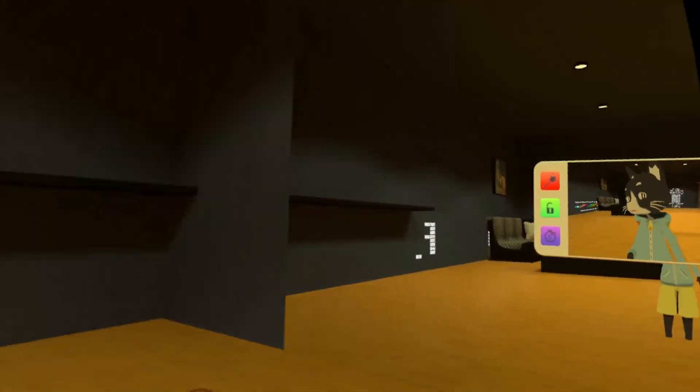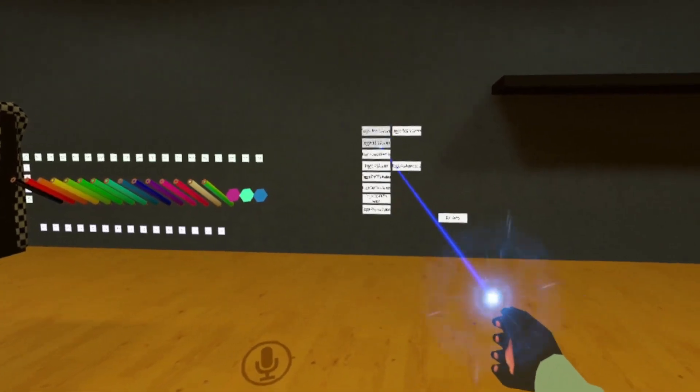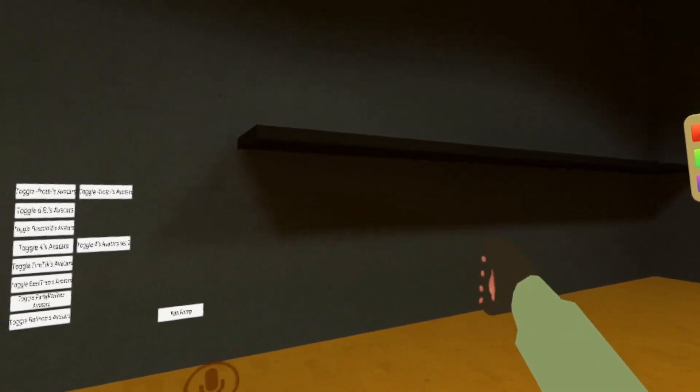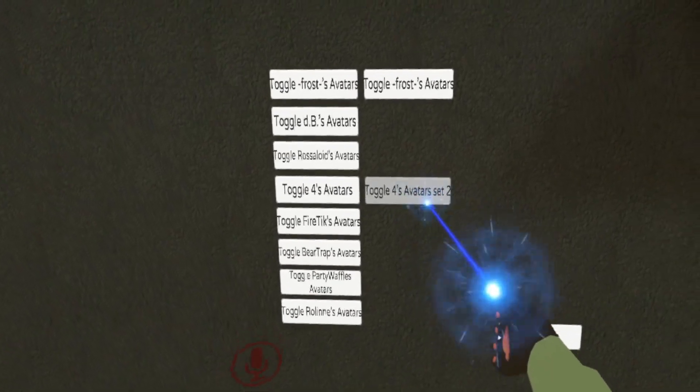Once you get into this world, you'll head over to the avatar section — these little menu things on the left, right next to the little shelf — and you'll want to go over on the right and click on Toggle Four's Avatar Set Two.